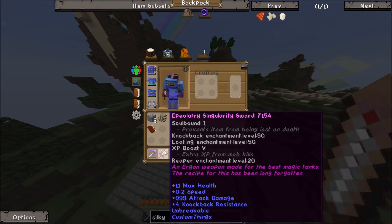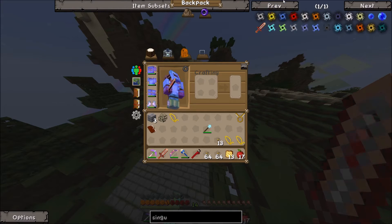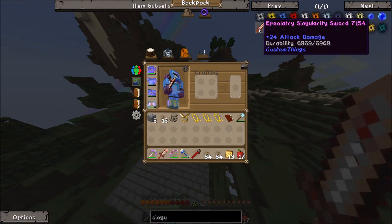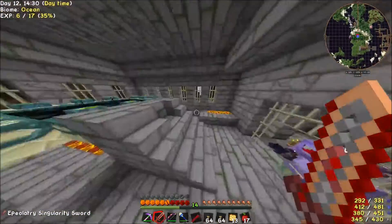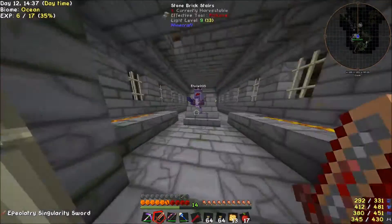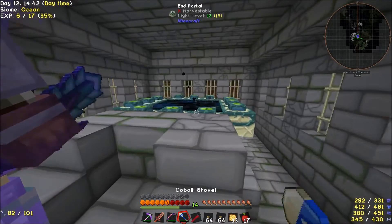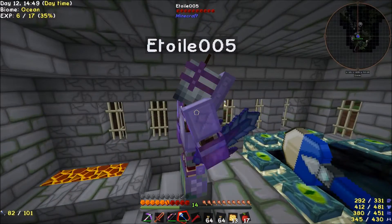Just to give an idea: you can see the Ergon weapon made for the best magic tanks — the recipe has long since been forgotten. The thing about this is, if we look at the singularity sword generically, I don't even think it comes with all those enchantments — I could not even cheat this thing in if I wanted. It was legitimately from a reward bag — a forbidden reward, because it destroys the game. We got it randomly with one of the quests completed in those episodes, which was mostly just cow hunting and murdering things.